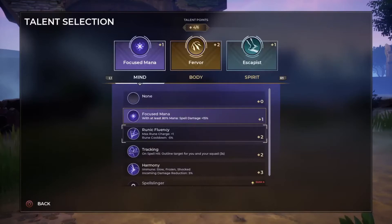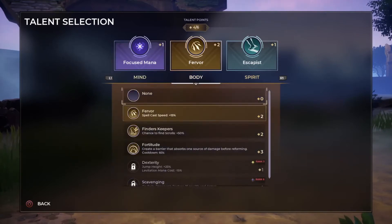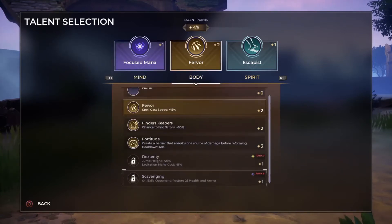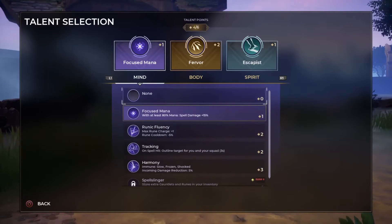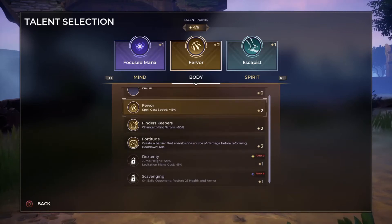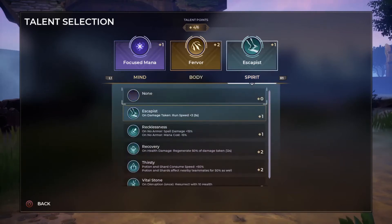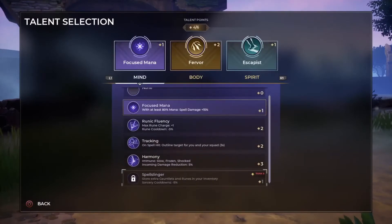You only have six talent points total, so you need to balance carefully. On the mind tab, Focus Mana costs one point. I'm running Focus Mana because I have two other talents that are more important for my playstyle. On the body tab, I would usually run the talent that creates a barrier every 60 seconds.